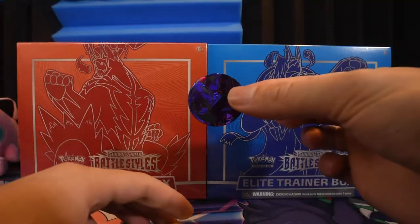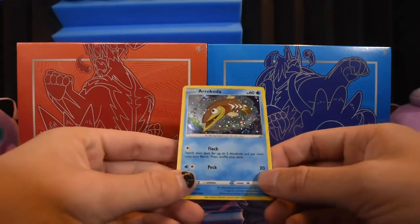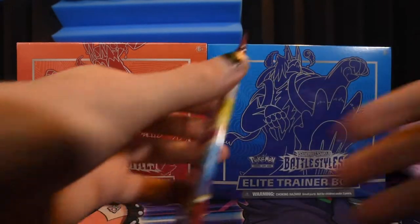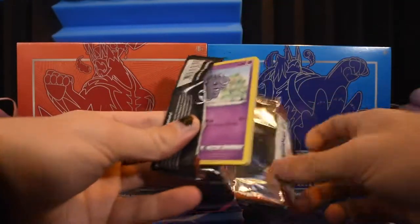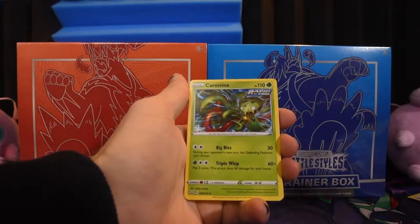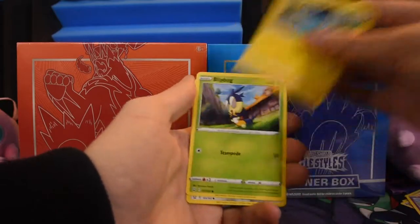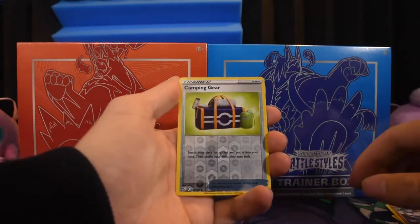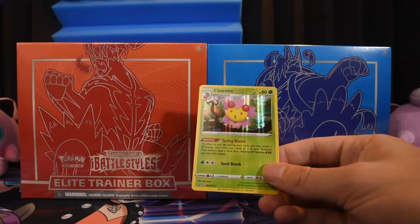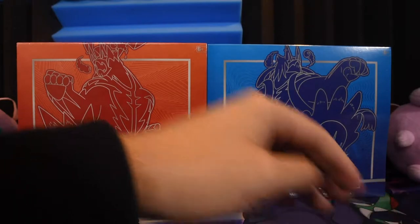Another one of those Mewtwo coins, our Arrokuda promo Sword and Shield 93 - not as cool as the Charmander, but it's a promo. Here's the code card and the blister booster. We got Carnivine, Carvine, Sharpedo, Shrinks, Blipbug, Ponyta, Mankey, Camping Gear as our reverse, and two for two on pulling holos - old Cherrim, number 8 of 163. Two holos in two boosters, not bad at all!